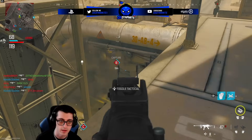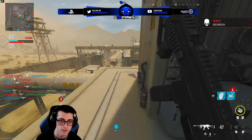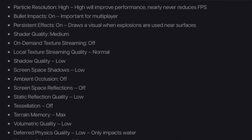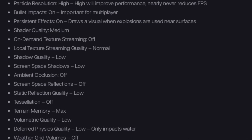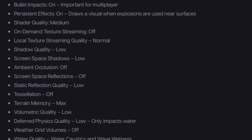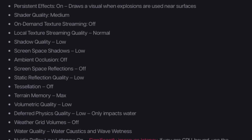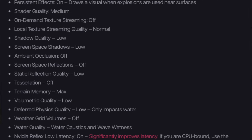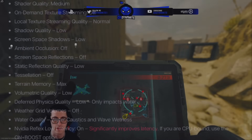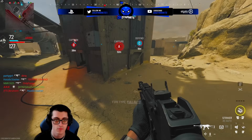Particle resolution set to High, bullet impacts on along with persistent effects. Shader quality set to about Medium. On-demand texture streaming — always have that off as it can cause significant lag and frame drops in game. Local texture streaming quality set to Normal. Shadow quality Low, screen space shadows Low, ambient occlusion off, screen space reflections off, static reflection quality Low, tessellation off, terrain memory on Max, volumetric quality on Low, deferred physics quality on Low since it only affects water anyway. Weather grid volume set to off, and water quality settings can be adjusted more once we play more Warzone in December.